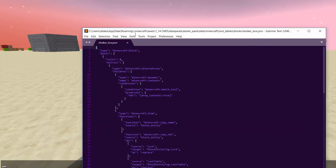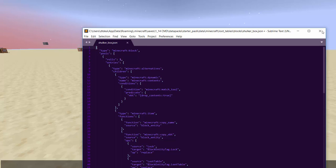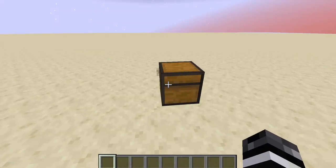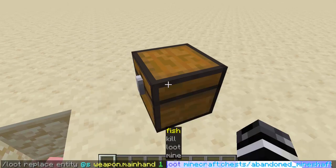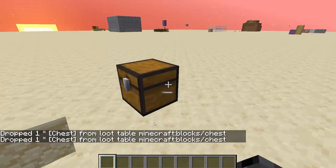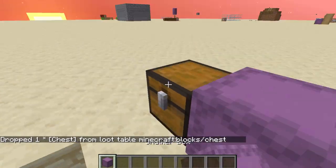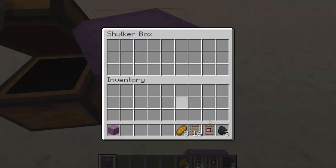Let's take a look at this shulker box loot table. This is a special one used by the Phi data pack — he has a data pack that's just a bunch of useful things. Basically, the loot table will check if you have an item that says drop contents true, if you're mining with one of those. And if you're mining a shulker box with one of those, it instead doesn't give you the shulker box — it gives you the contents. So if I mine this block, it will give me a chest, not what's inside the chest. Now if I have a shulker box instead, and I take all this stuff out and put it in here.